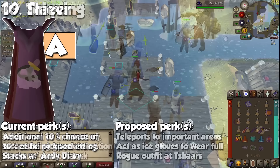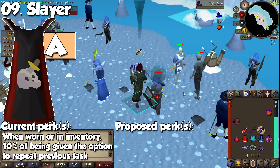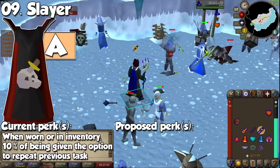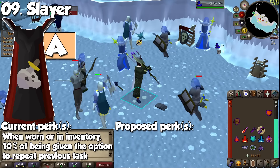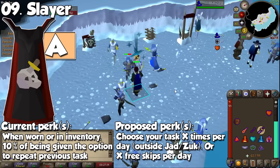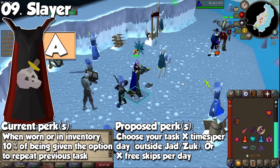We all love a little bit of Slayer. When wearing it, or even when it's in your inventory, after you're done with a task, you have a 10% chance of receiving the same target when talking to a Slayer master. This becomes especially useful when hunting for a unique from a boss you can do on a Slayer task. How cool would it be to have the ability to choose your task once per day, excluding maybe Jad and Zuk? This is basically the Unnatural Selection relic from Leagues 2, and it would be an insanely nice incentive to reach level 99.